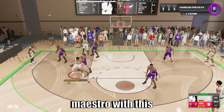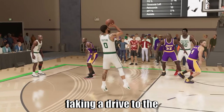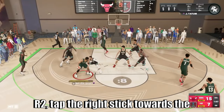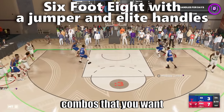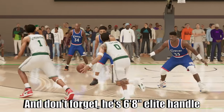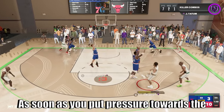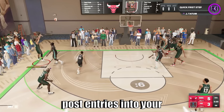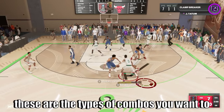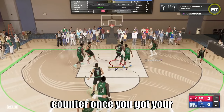Jason Tatum is also a post-fade maestro with this ridiculous-looking shimmy fadeaway animation. Set your defender up by faking a drive to the basket while holding L2 and R2, tap the right stick towards the basket, then double tap square or the shot button while holding the left stick towards your opposite shoulder. He's 6'8" with an elite handle, smooth jump shot, and a 3-level scoring threat. As soon as you put pressure towards the basket, defenders will try to cut you off — that's where you use the arsenal of step-back jumpers, pull-up jumpers, spin fadeaways, and dynamic post-entries into post-fadeaway jump shots.